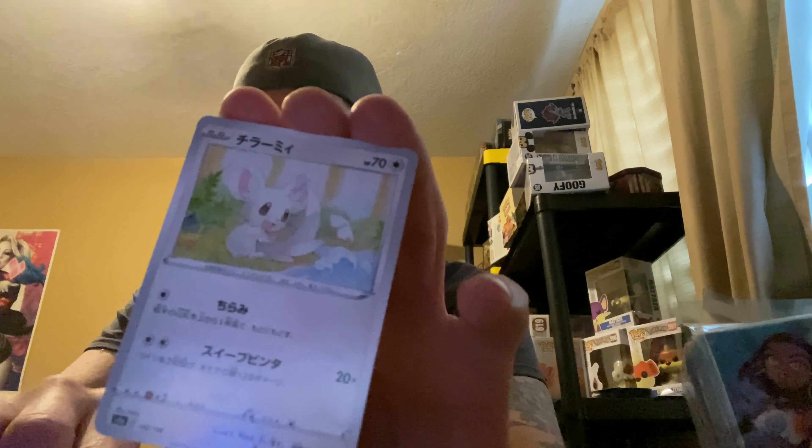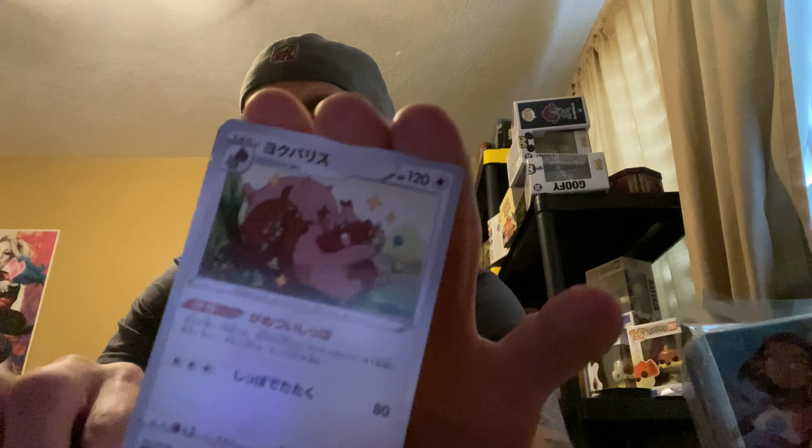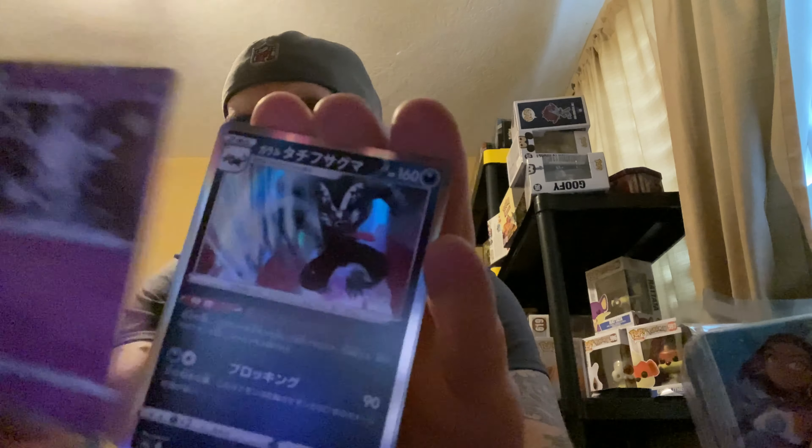All right, for our next pack I'm hoping we can pull the Zard V max - that would be pretty freaking cool. We got a Galarian Mr. Mime, a little fat squirrel, we got Rose. Oh, Rillaboom V - shiny! Not bad guys, we got our first shiny V. And our reverse. Not bad at all guys.